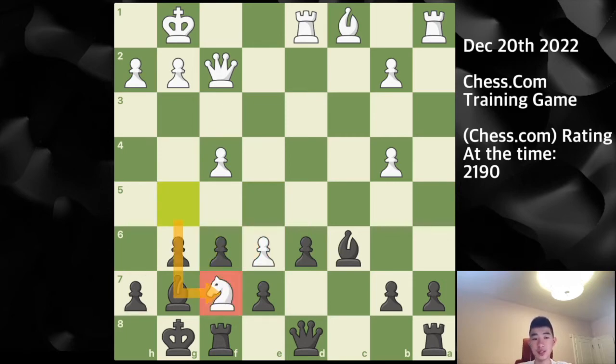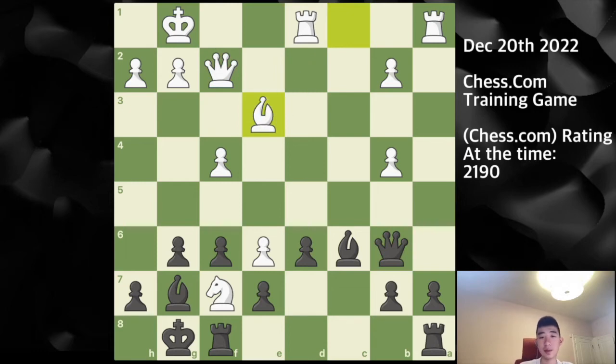So my opponent jumps into f7, trying to clamp down on the e6 move and also getting the outpost on f7. Here I simply play queen b6, offering to trade off the most important pieces — the queens. But my opponent understands that a queen trade would favor me a lot, so declines this with the move bishop e3, counterattacking the queen.